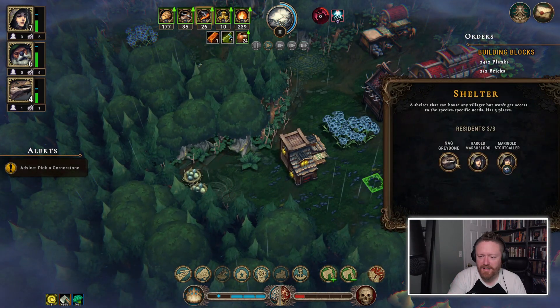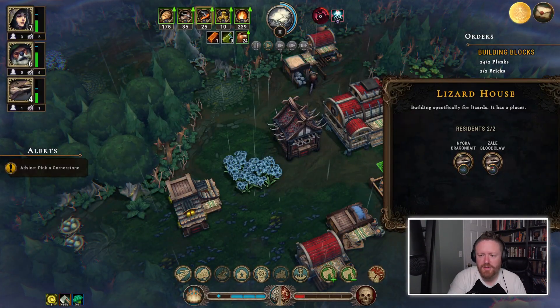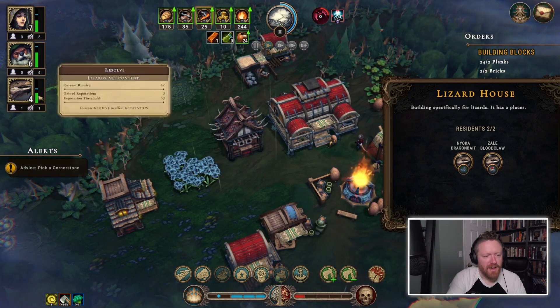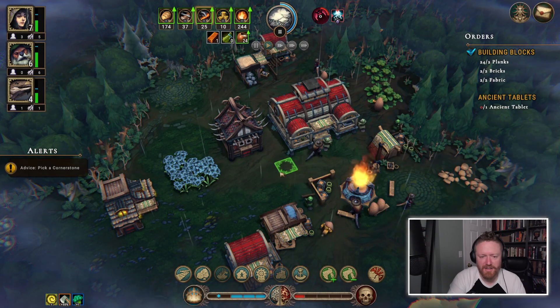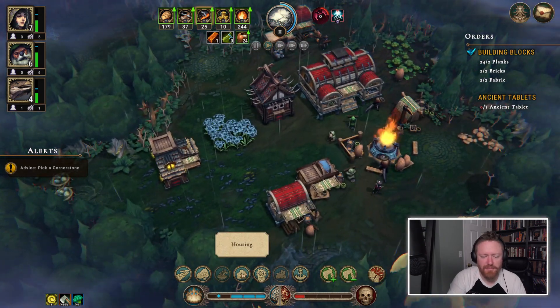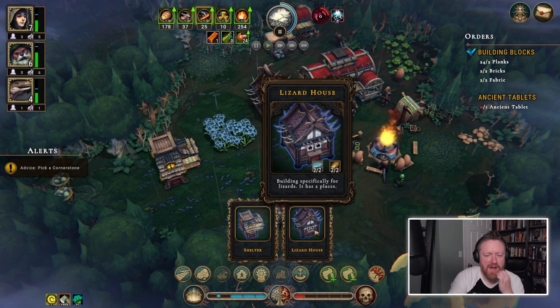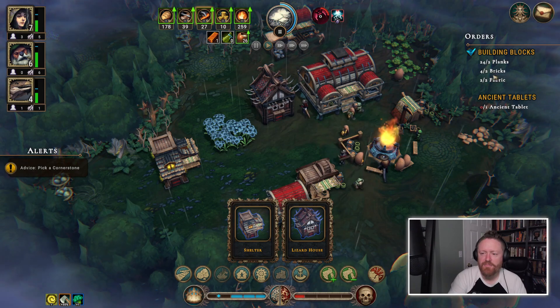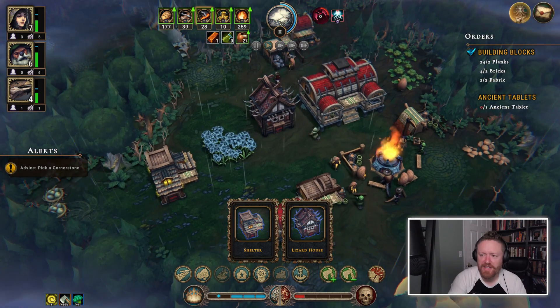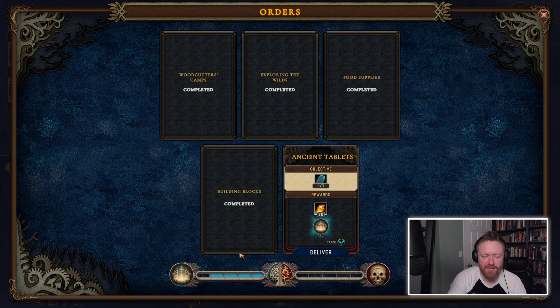We've got a shelter here with three residents. This one has two lizards — I think I've increased the lizards' happiness, their resolve. I should probably build more of these. We've made some bricks and fabrics, so I think we've satisfied that order. Let's deliver it and get some stuff out of it.